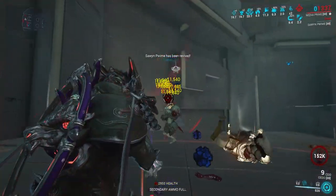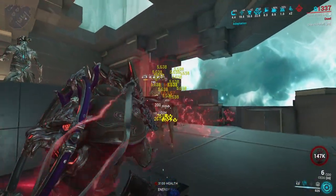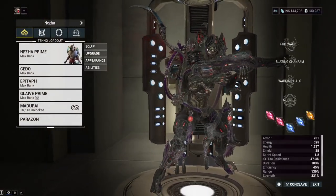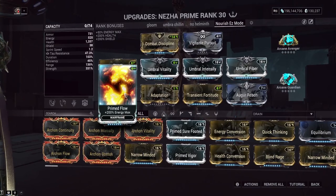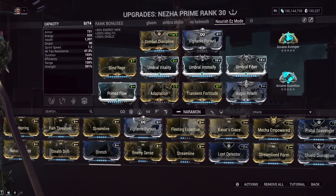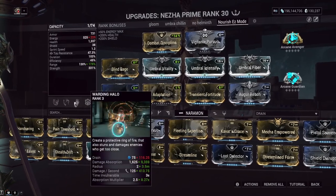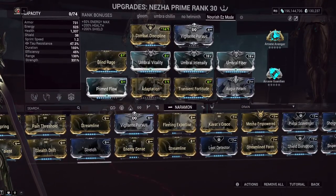The enemies might look dumb but it's really just us being very, very tanky. That's Umbra Nezha for you. We're running all three Umbra mods. This is a very flexible build — you don't need to run Primed Flow; you could run normal Flow, or if you don't need extra energy, swap it for Stretch in that mod slot. That pushes your Nourish explosion radius to 21 meters. Range doesn't really affect Nezha much otherwise, so the range is mainly just for Nourish.